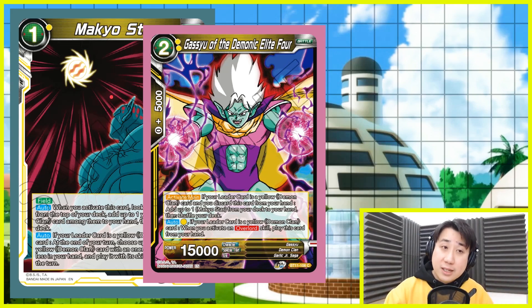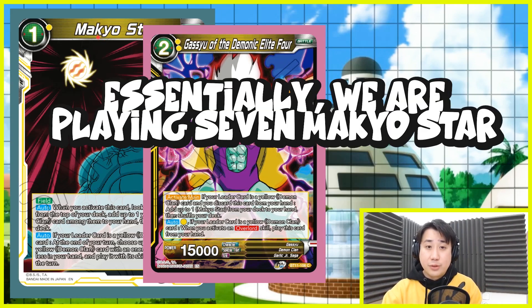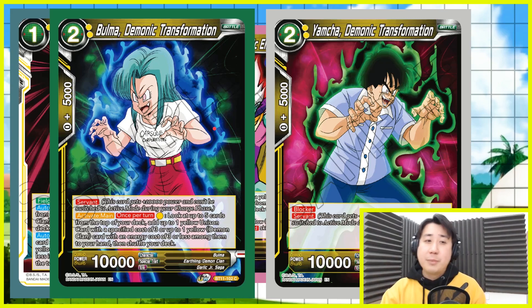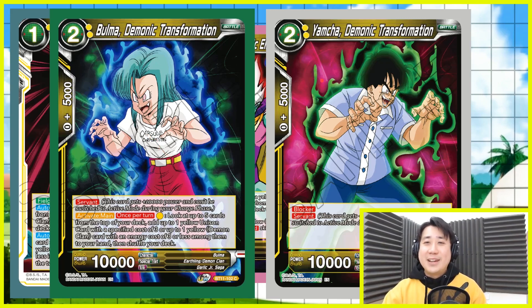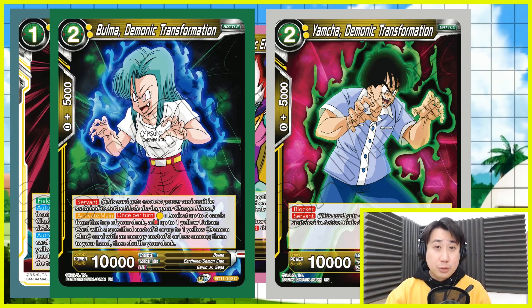Gashu is not one of the targets - well, he can be a target. However, Gashu - I play three copies - you discard him and go to your deck to search a Makyo Star and put it into your hand. He is really good in that way. The best card to play off Makyo Star is actually Boma and Yamcha Demonic Transformation. Boma's activate main once per turn lets you look at the top five and search for a units card or Demon Clan card and add it to hand. Unfortunately, because your big Garlic Junior has five cost, you cannot search it with Boma, but she searches everything else, even your super combo. We are playing the Demon Clan super combo. Yamcha Demonic Transformation is a blocker and Servant. At the end of turn, since their skills are negated when played via Makyo Star, Chi-Chi and Roshi don't make as much sense - but Boma and Yamcha do, since they have activate abilities not come-into-play effects. Boma is a 20k with a search ability next turn, and Yamcha is a 20k blocker that could swing.